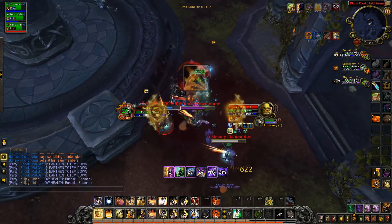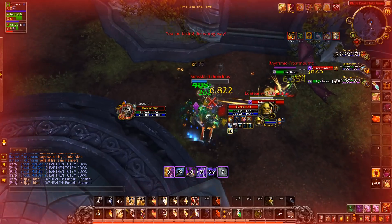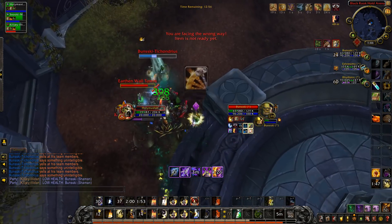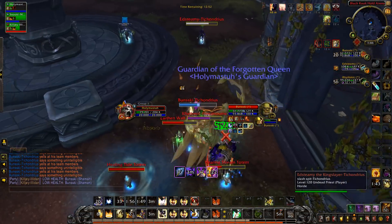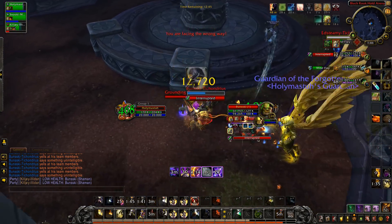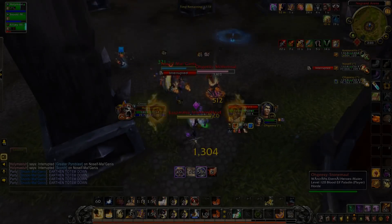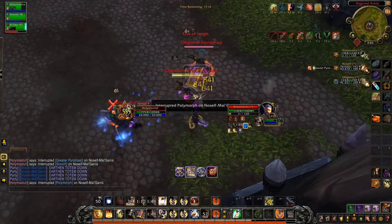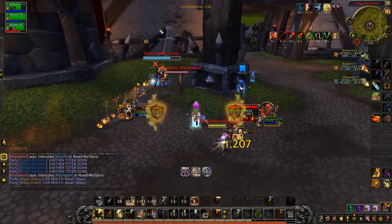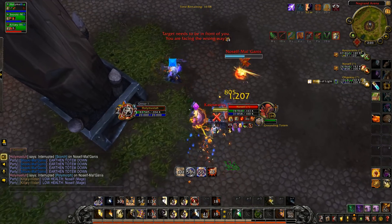Outside of that, enemy healers are very often the kill targets — and this game shows that well. The game's been going a while, dampening is starting to stack relatively high, and it could be anyone's game because the enemy DPS are putting on a lot of pressure. I'm cycling cooldowns just to stay alive, but with Fist of Justice we're getting stuns every 20 to 30 seconds, which is really helping. The Shaman is definitely feeling the pressure in those CC chains and we stun him a final time to get that kill.